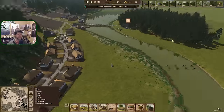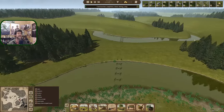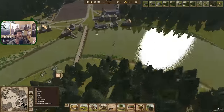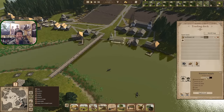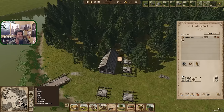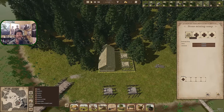Stone mining camp is done. Let's check sales off in the distance — yes, one, two. The 1000 charcoal hasn't left yet. I'd love to make it leave because it's taking up a lot of our storage unnecessarily. We have a stone mining camp and it says there's no carts — let's grab four carts and get those made.